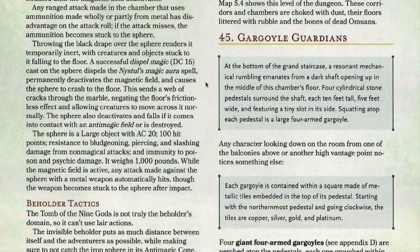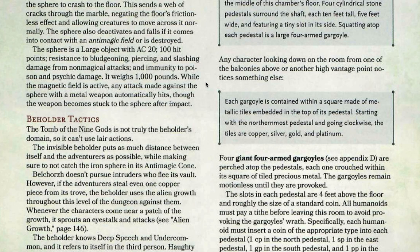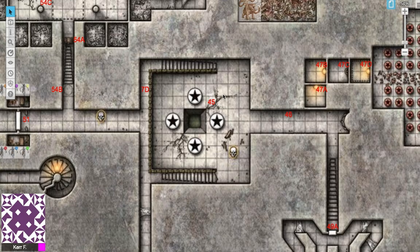Squatting atop each pedestal is a large four-armed gargoyle. Each gargoyle is contained within a square made of metallic tiles embedded in the top of its pedestal. Starting in the northernmost pedestal and going clockwise, the tiles are copper, silver, gold, and platinum. From the north you have copper, then silver, then gold, and then platinum.